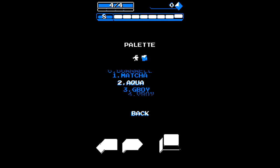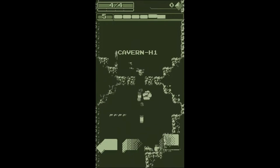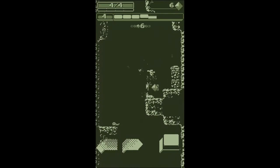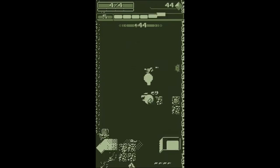Another thing you can unlock with gems are different colour palettes. There are some that resemble other systems' limited colour palettes, which is cute — such as the Game Boy. But I didn't really mess around with these too much; I usually stick with the standard one.